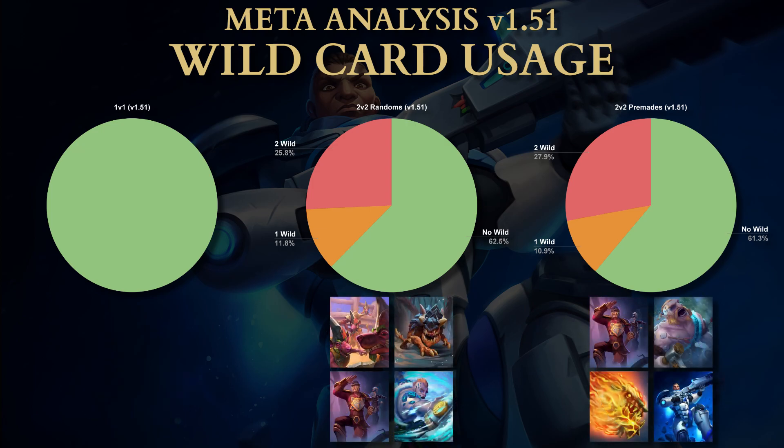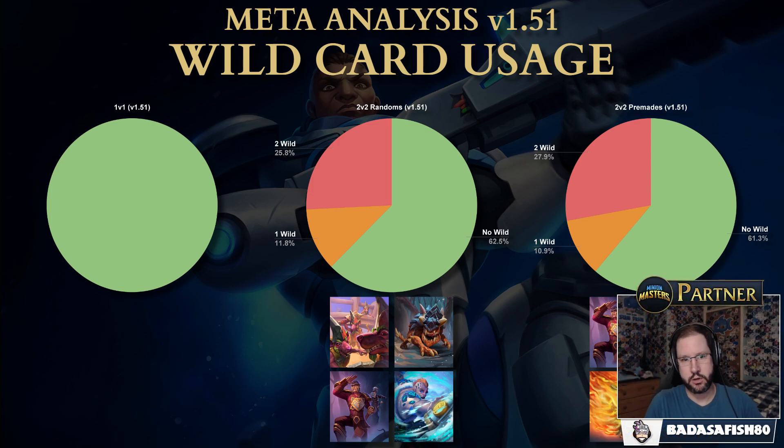The most wildcarded cards in randoms are the Scrap Pack, the Elite Swarmer, the Lost Legionnaires, and Fergus Flagoon Fighter. In premades, it's the Lost Legionnaires, Scotty, Dragon Ball, and Radek. We'll probably see when we look at the cards that these are strong cards — people wildcard them because they're strong, and then they get even stronger.